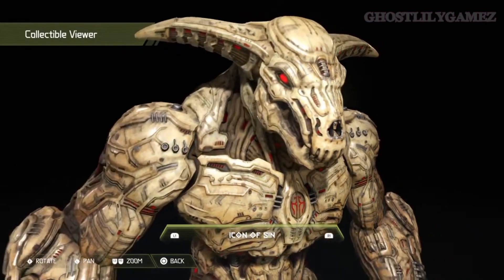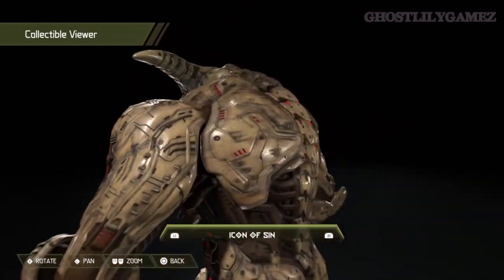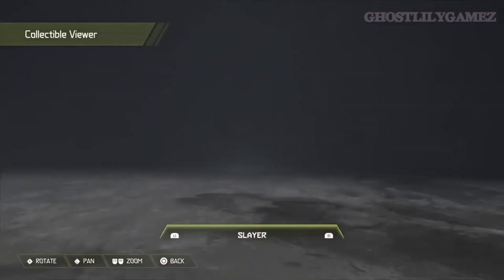We can have a look at these as the actual characters — you can actually press on it and then they look like this, which is pretty awesome. You can look at the entire design, which is really cool. I'm just going to quickly zoom through these so you can have a look at all of them.